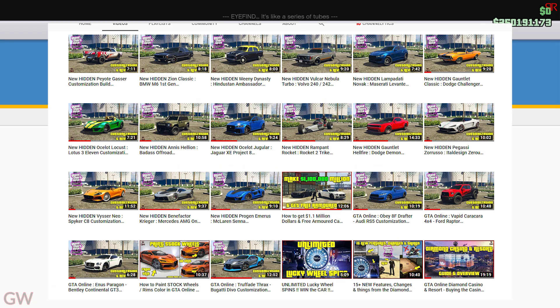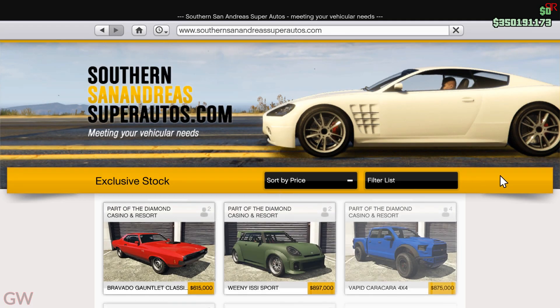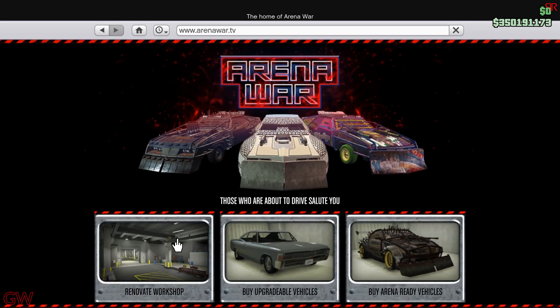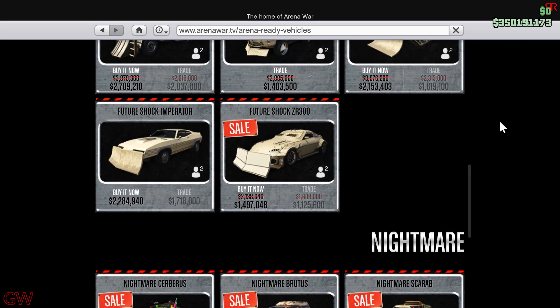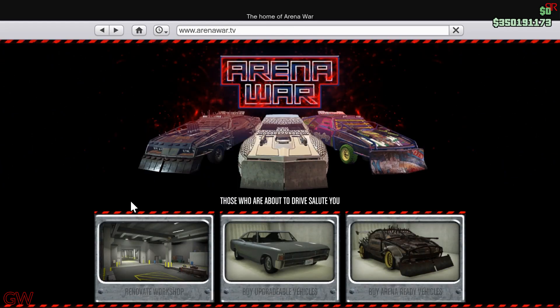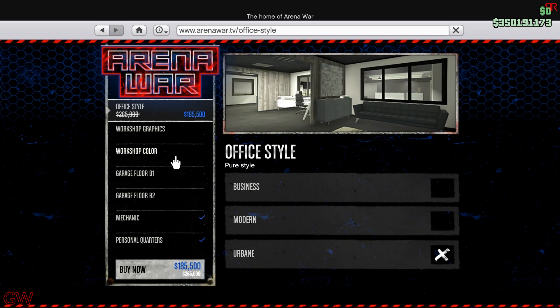Other than that, we have discounts on the RC Bandito. We also have discounts on the Arena War vehicles — the Cerberus, the Brutus, the Scarab, the ZR 380, and the Death Bike. There are no discounts on the Imperator, and general vehicles have no discounts this week either.